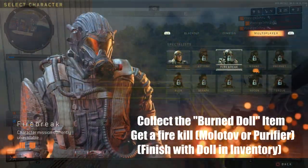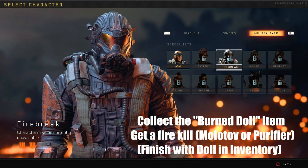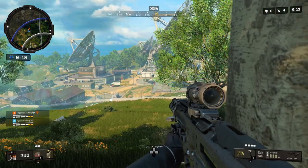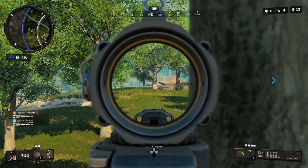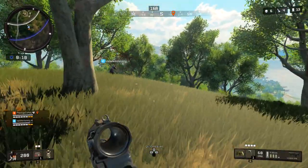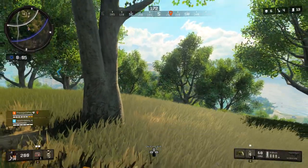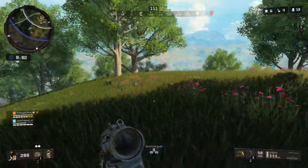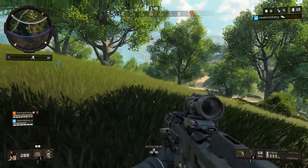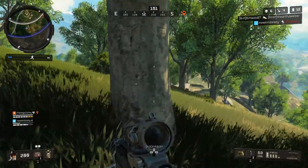The next character is Firebreak, and you can get him by finding the burned doll item in the supply drops that drop from the plane above the Blackout map. You have to kill at least one enemy with some sort of fire damage — it doesn't matter if it's a Molotov or the purifier itself. You just have to kill an enemy with fire damage and then complete the game; you don't have to come in top 10 or top 15. Just have the burned doll item on you, kill an enemy with fire damage, and be done with it. That's a lot harder than it sounds — people avoid Molotovs pretty easily, and you need them to die completely, not just get knocked.